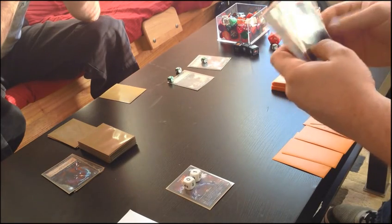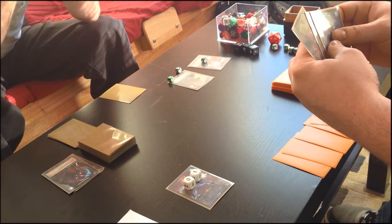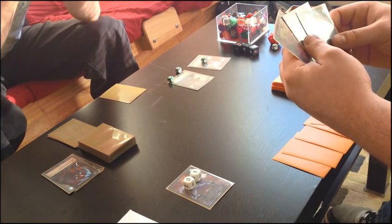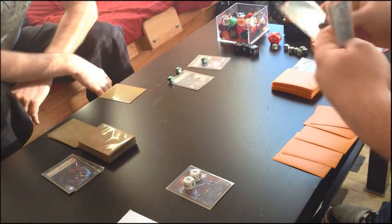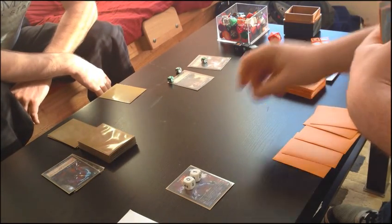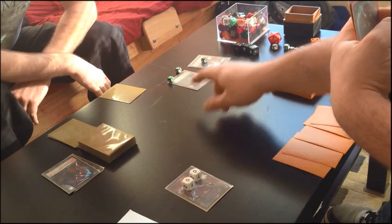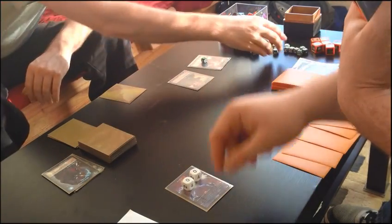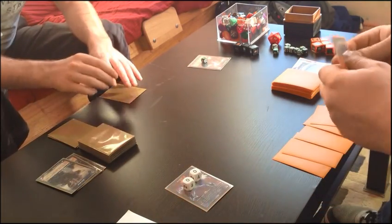I'm going to get the shadow font, gain three, and I've got four total. Then I'm going to use it again to hit the Bad Wolf for three, killing him. Elmantus is going to take three damage as well. And then it's my turn.